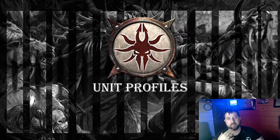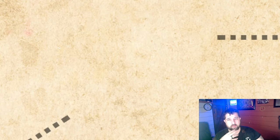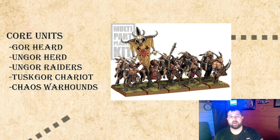Now the meat and potatoes — unit profiles — core, special, and rare. In 8th edition it's up to 25% minimum for core, up to 50% for special, and up to 25% for rare, though that structure will likely change in the Old World. The Gor Herd comes in at 7 points per model. Champion upgrade is 10 points, standard is 10, and the musician is always half the champion cost.